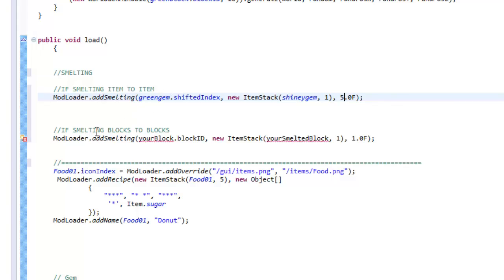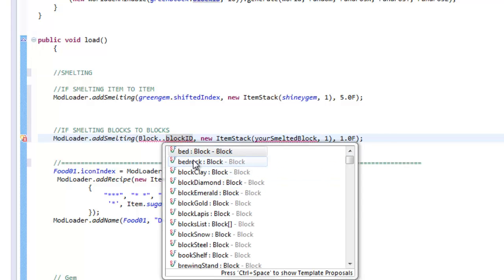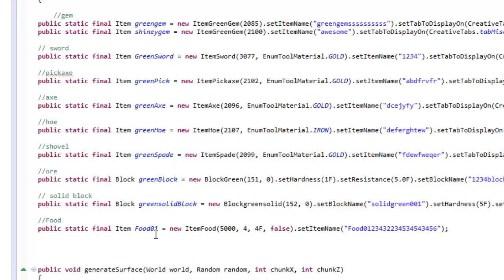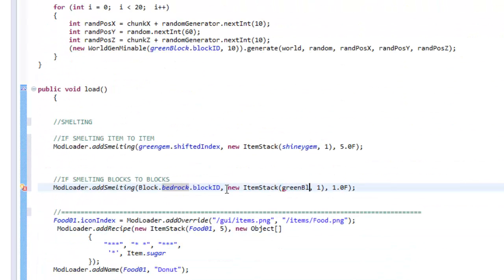Now I'm going to work on smelting blocks into blocks. I don't have many blocks, so I'm just going to add in a block from Minecraft — I'll use Block.bedrock. So if I happen to smelt a bedrock block, I would get myself... let's see, I have a green block, which is my ore. So I'm going to give myself a green block after smelting bedrock. If you want to copy and paste this you can — you can make as many smelting recipes as you like.